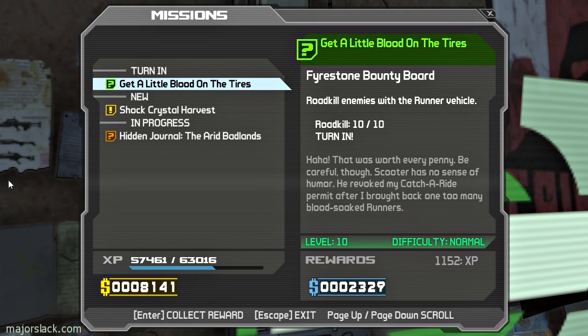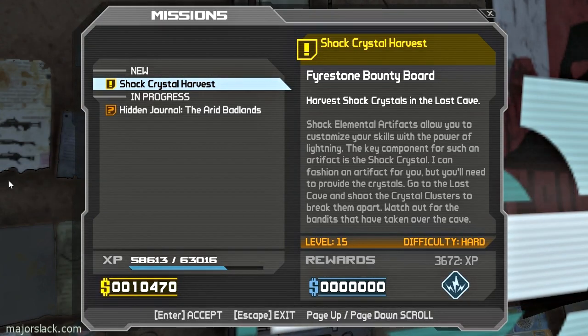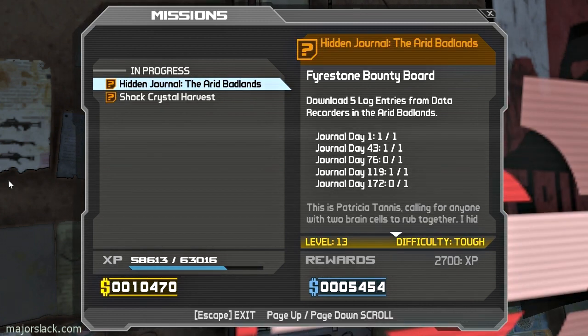Here we go — 'Blood on the Tires': we killed ten enemies with a vehicle, let's turn it in for a little experience and a little bit of cash. Next up is a tough mission: 'Shock Crystal Harvest' — get into a cave, it's an extensive cave system called the Lost Cave, and we have to collect 50 shock crystals. We'll do that a little later.